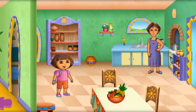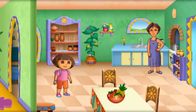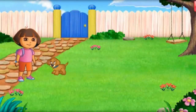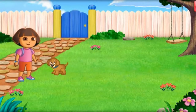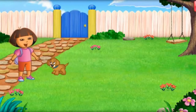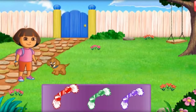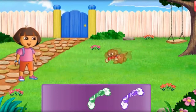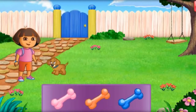The Backyard! Click on me to play fetch with Perrito. Let's play fetch with Perrito! Perrito loves to play fetch. Help me pick out some of his favorite toys so I can throw them and he can bring them back. Find the red rope, la cuerda roja.